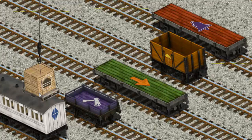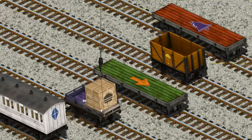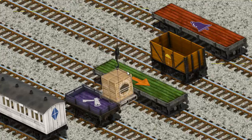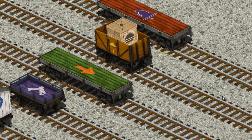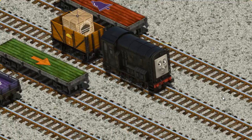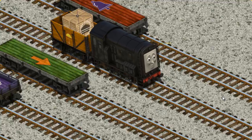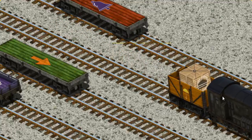Show Cranky where the orange cargo car with the picture of a yellow umbrella is. That's not what we're looking for. Show Cranky where the orange cargo car is. That's it!